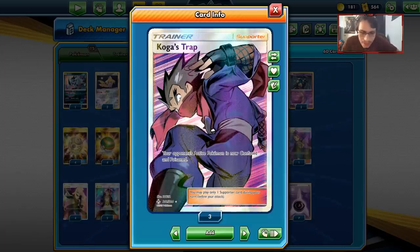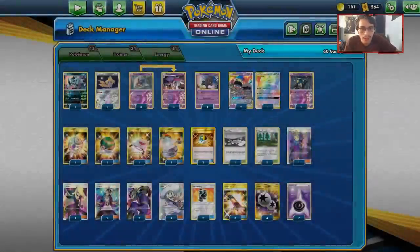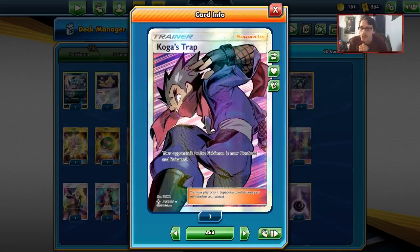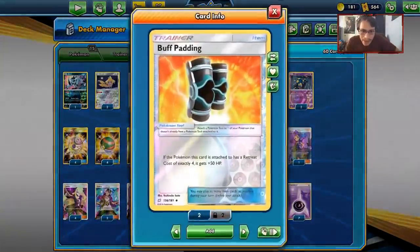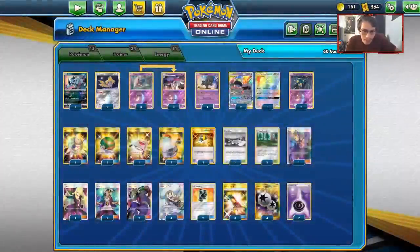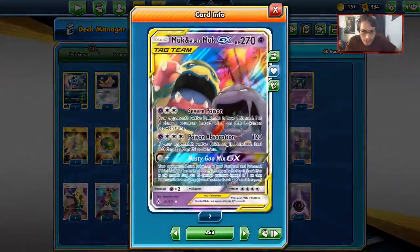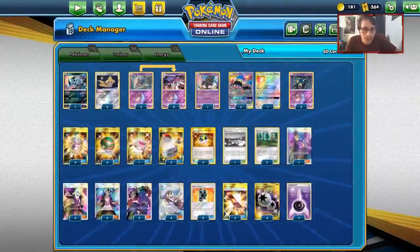The big one I'm playing is two copies of Koga. You might wonder why - you can't use it when they're already poisoned. But what if they're not poisoned and Muk has damage on it? You play Koga to confuse and poison them, then use Poison Absorption to heal Muk. I'm playing two Buff Padding giving Muk 320 HP, three Escape Boards, four DCEs, and seven Psychic energies. That's the full Alolan Muk list - no Giratina, no Mimikyu, no Dawn Wings, all in on Muk.